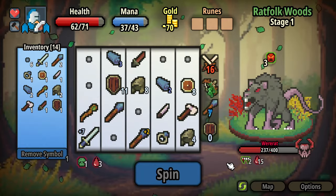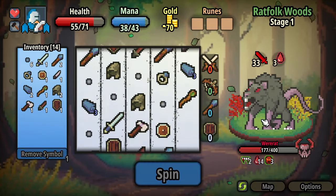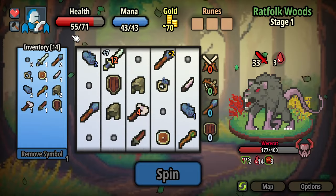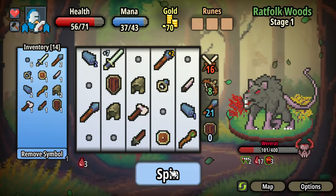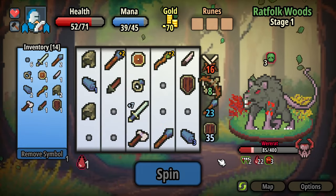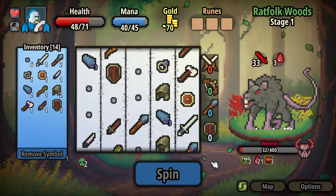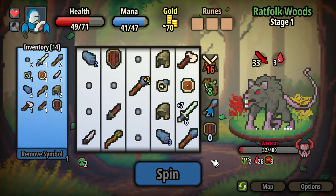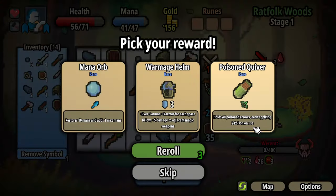It's pretty interesting. I'm shielding well but his poison and bleed damage is getting through to me a bit. Thankfully he shouldn't last too much longer. One more spin should do it. Shrunk him down. A reward — and these are rare. Restores 10 mana, adds one max mana. That's interesting. War Mage Helm: 3 armor, plus 3 armor for each space below, plus 5 damage to adjacent magic weapons. Holds 40 poison arrows.